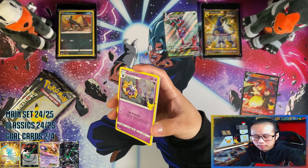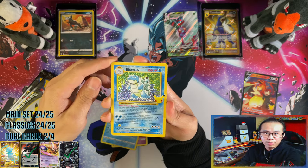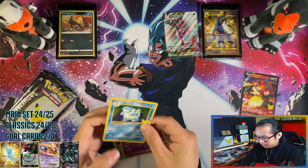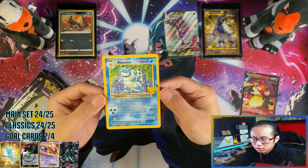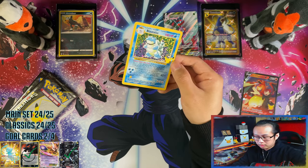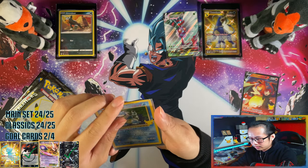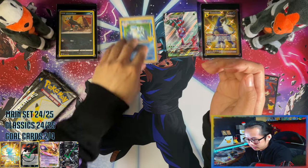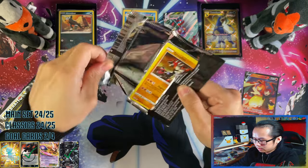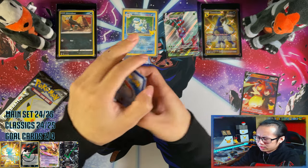I forgot to give you the full card — there you go, two extra full art cards. Shiny Mew — wow, look at the cut on those cards, they must have cut it with a dull blade or something. So yeah I need Shiny Mew and the Mewtwo EX from the Classic Collection. First pack, nothing.